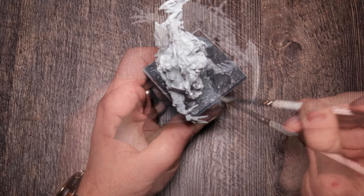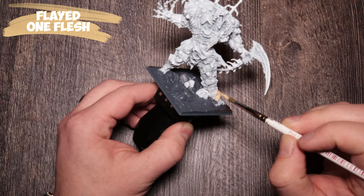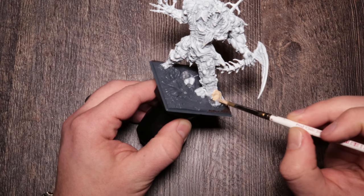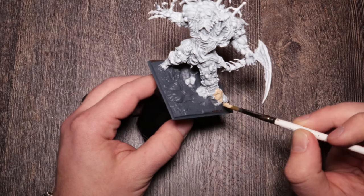I'm going to go ahead and do the rim now, because this is such a big base I had to putty it on the Citadel holder. Then Flayed One Flesh — a new color for the channel and I'm excited to use it. I'm actually not going to use it as flesh though; I'm going to use it as the base color for some bones.